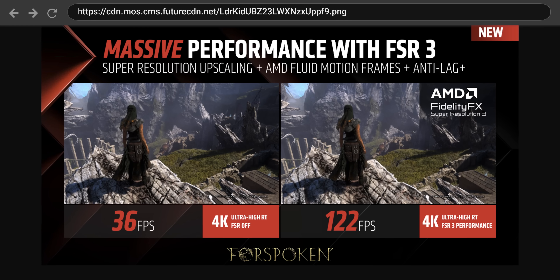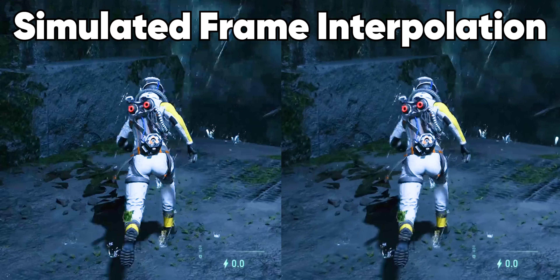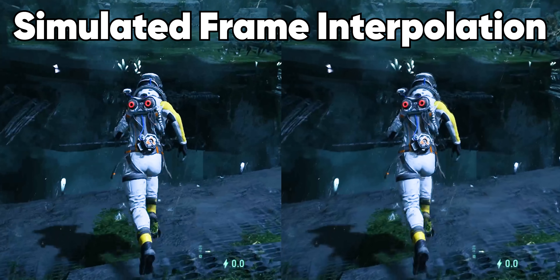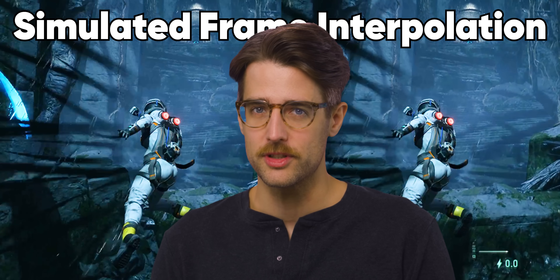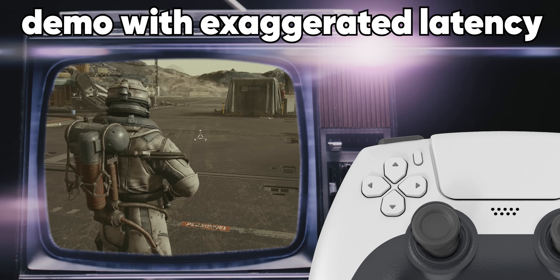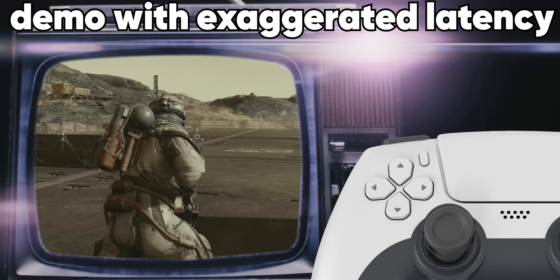FSR 3 is based on FSR 2, but it also includes frame generation. It's a little bit like how motion interpolation on a TV works, where frames are completely created and inserted between actual frames from the source content in order to increase the apparent frame rate. In this case, you want it because games. Reviews on the image quality of FSR 3's frame generation have generally been good, but enabling frame generation can result in higher latency between a controller input and what happens on your screen.